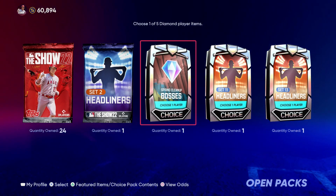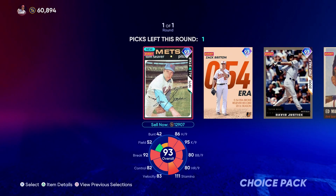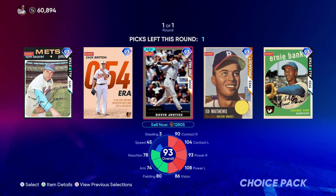The pack we're opening to get things started today is the Spring Cleanup Bosses pack. We already took Zach Britton out of the first Spring Cleanup Bosses pack, and in this episode I'm going to take David Justice. We have the diamond Carlos Carrasco ready to go in today's episode. We are on a six-game win streak trying to make it seven.